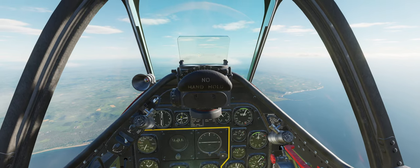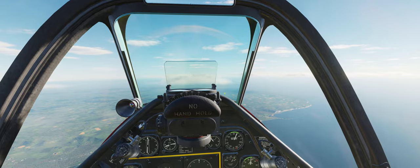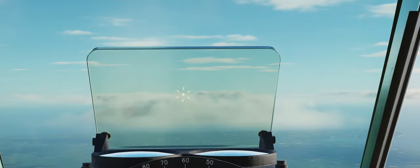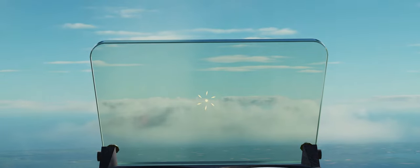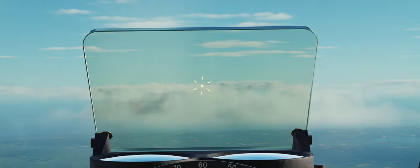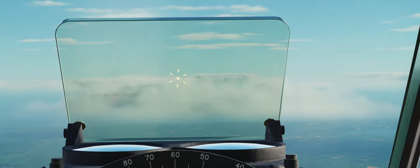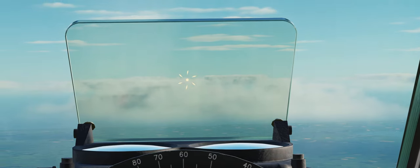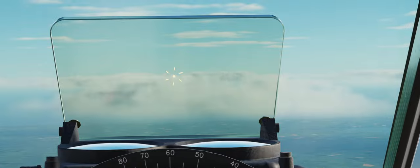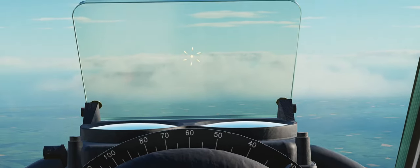Or we can flip it to gyro-only, which gives us the gyro-stabilized optic. In the gyro mode you can see a pipper in the middle surrounded by a ring of six diamonds. Those diamonds are important for helping frame a target aircraft in the sight so we can engage and hopefully shoot them down.